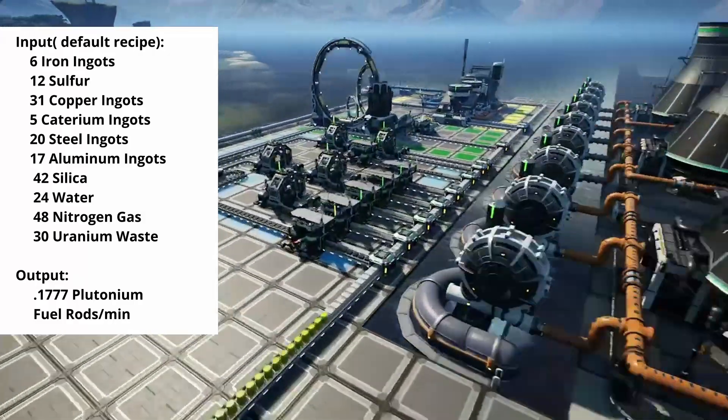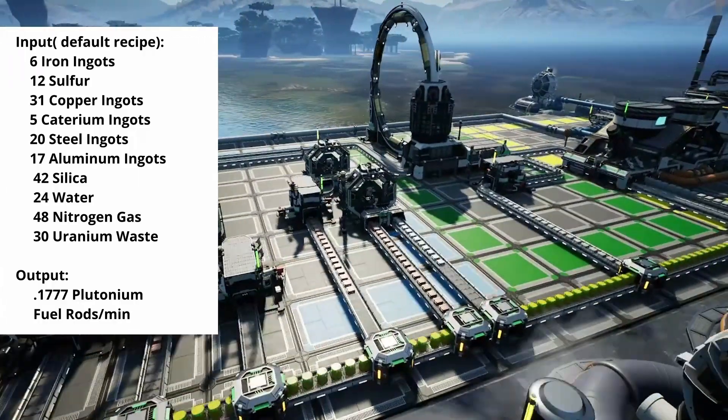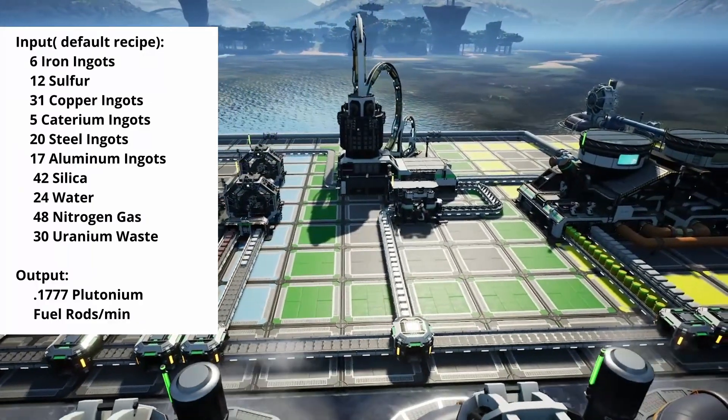In addition to the 30 nuclear waste and 24 units of water, you'll need 48 units of nitrogen gas, 41.1 silica, 31 copper ingots, 17 aluminum ingots, 20 steel ingots, 5 caterium ingots, and 6 iron ingots per minute.